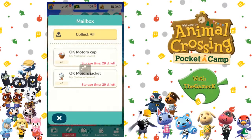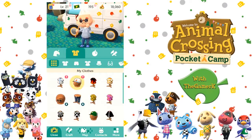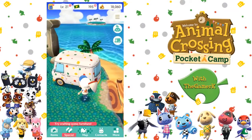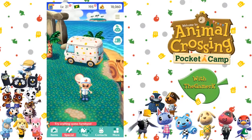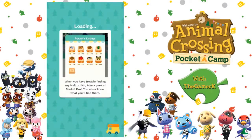Let us try these on. I'm gonna have the most awesome shades on — and look at that! Okay, Motors brand shirt and cap. I'm actually gonna go to my campsite so I can get a better look at myself, and we'll end it off there.